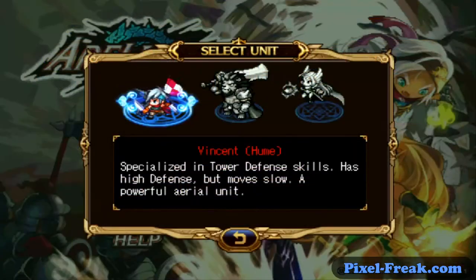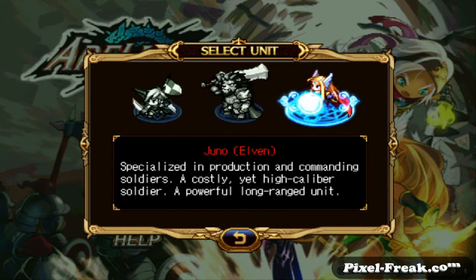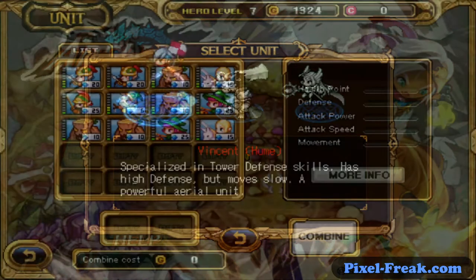You also have a hero, which you choose at the beginning of the game. Depending on which hero you choose, you'll actually play one of three different storylines. All the storylines follow a similar plot about three warring factions, but each is different enough to want to go through the game again and again. This definitely helps with replayability.